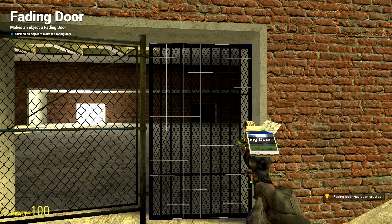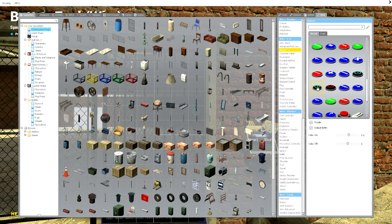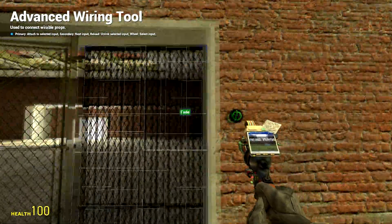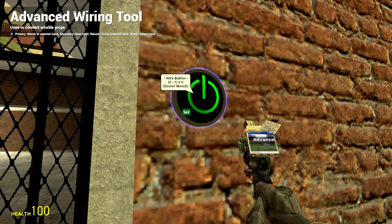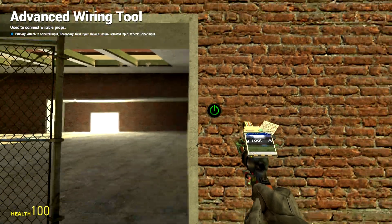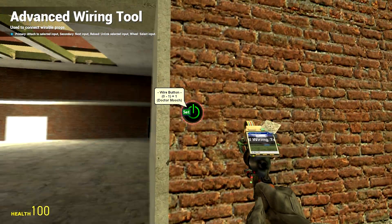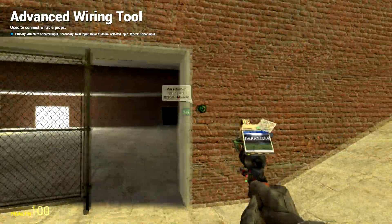Now we're going to first do it with a button. Go under Wire input/output, find a button. Have toggle checked, output entity checked, value on should be 1, value off should be 0. Place it down, take out your wire tool, and click on the door — fade — to out. What this does is when the button is pressed it outputs a 1, and when the door receives a 1 it fades. Hit the button and it fades; hit it again and it comes back. Flaw here: hit it, walk through — oh no, it's still open and you can't reach the button. Everyone can walk right in.